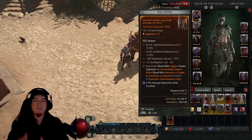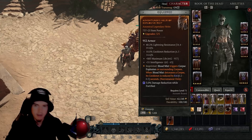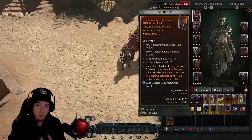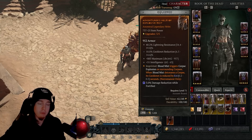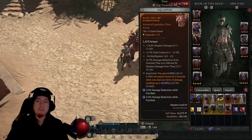With the helmet, cooldown reduction is actually big for this build — we do want that. Maximum life helps, but cooldown reduction, intelligence, and possibly points to Decrepify are going to be really beneficial on the helmet. When it comes to the chest piece, you actually want Disobedience on the pants rather than the chest.